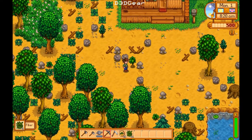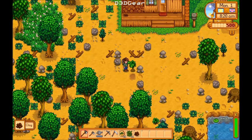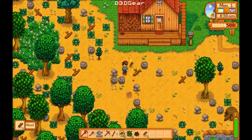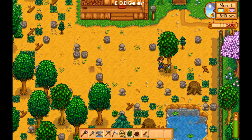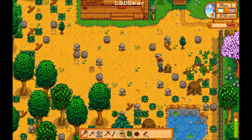Weeds. Can we cut that down? No, I need the axe. Whoops, didn't mean to dig a little hole there. That's alright. Maybe that's where I can plant some seeds. Let's go get those. I think at the start I'm supposed to go talk to the townspeople and introduce myself, but we'll get to that. They can wait. They're not going anywhere, neither am I.